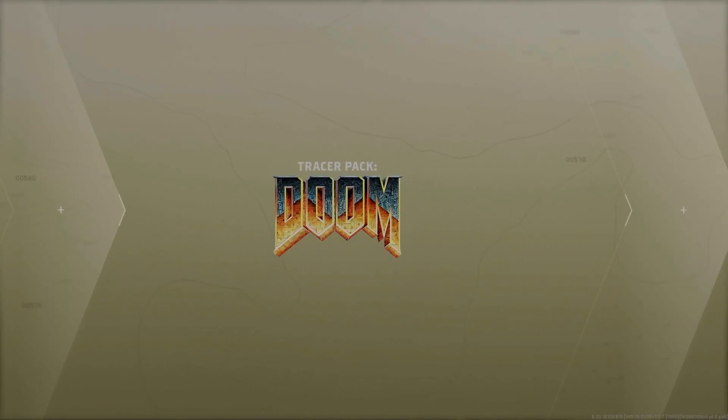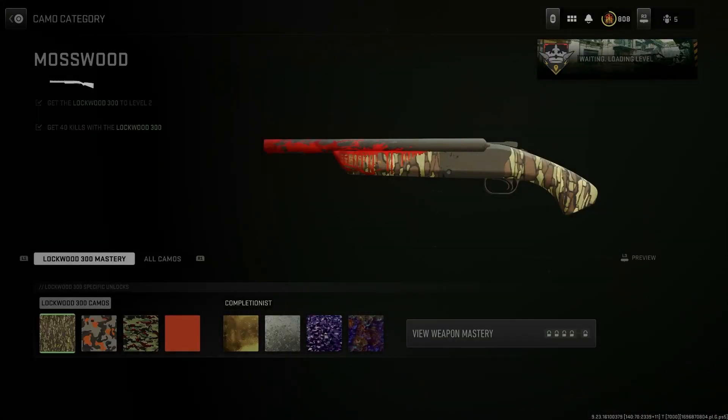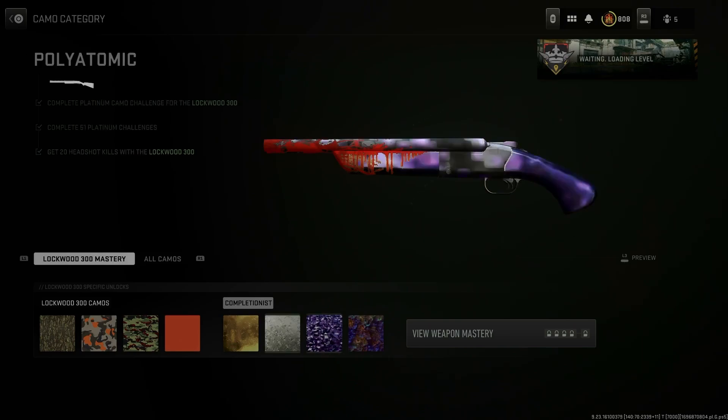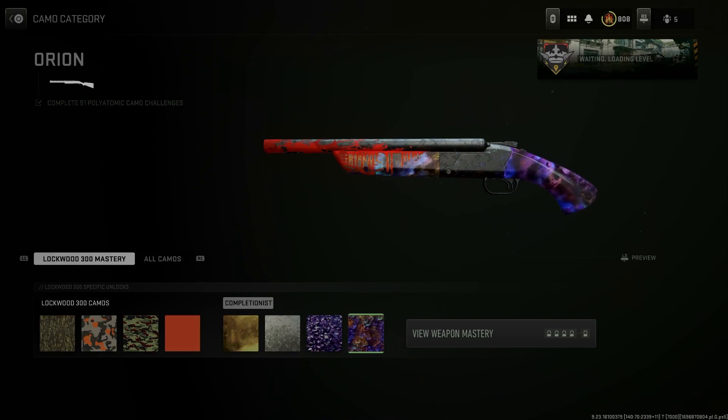Let's go ahead and pick it up and check everything out in game. Here's a look at some of the camo challenges — here is the base camo for the weapon. Wow, gold looks cool, probably platinum, polyatomic, and Orion looks pretty cool. For a bundle like this I don't think I would use a camo because it kind of defeats the purpose of the bundle, so I'll probably keep it as is.